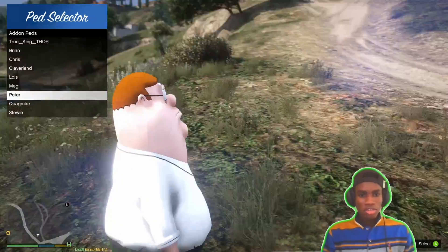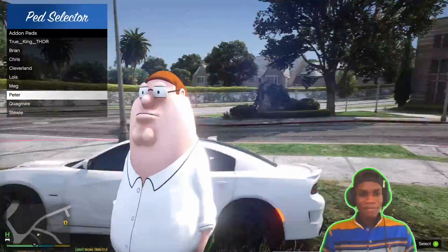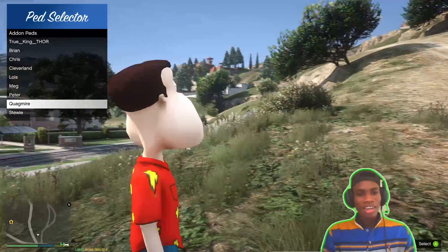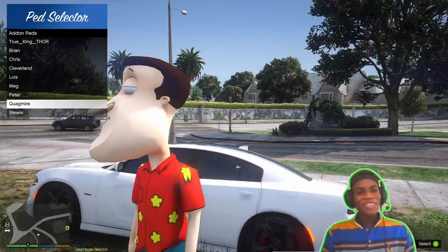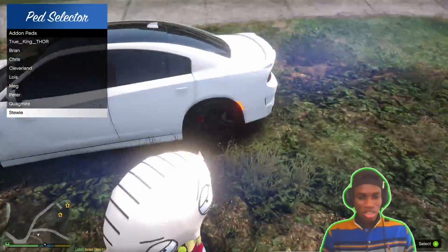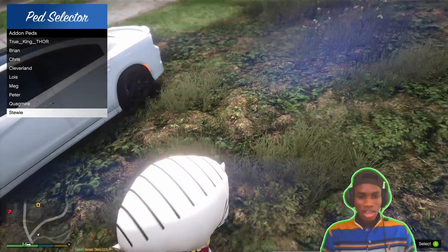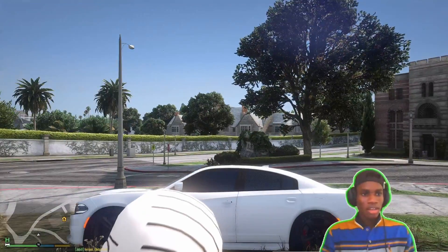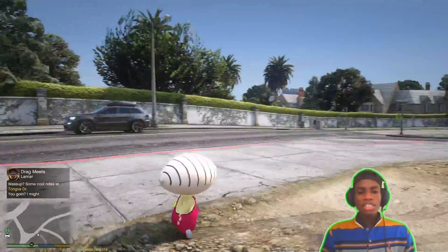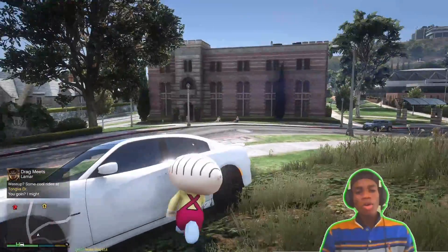This is Peter — look at his chain, it's really big and it looks like him, though the face could be better. Shoutout to the creator. Let's check Quagmire — look at his chain and his big face. Now let's look at Stewie, the small boy — we'll use him in our next video. I can't really see his head, he's just so short. And there's Cleveland too, though my pet selector glitches. This is Stewie the baby right here.